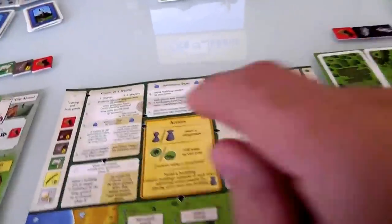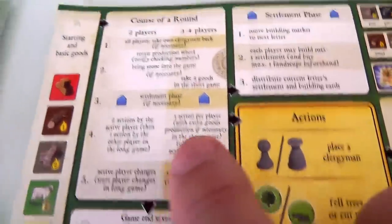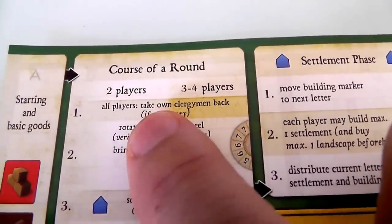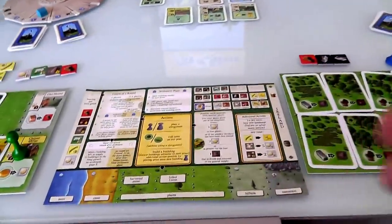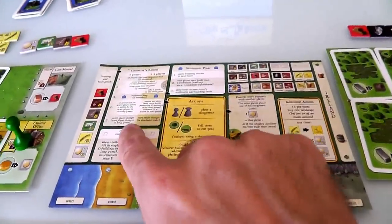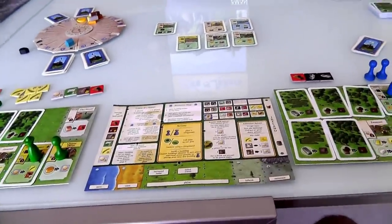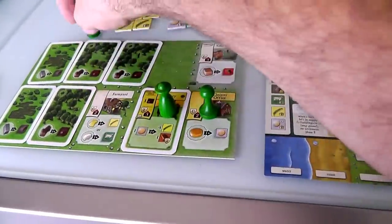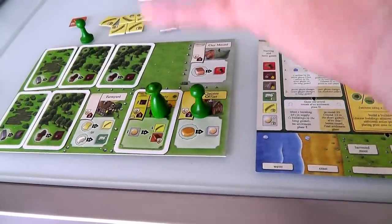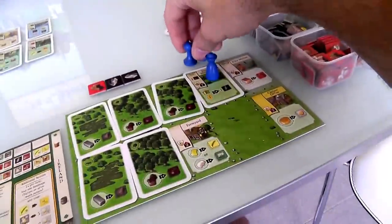That was the end of the first round — I did two actions and Jen did one. Now the active player changes. At the top of the next round everybody takes their clergyman back if necessary. Since I've still got one guy unused I don't get all my workers back. Jen's got two guys out so we skip that phase. Now we rotate the wheel — there's one dollar on offer and two of everything else. It's Jen's turn as the new active player; she gets two actions.